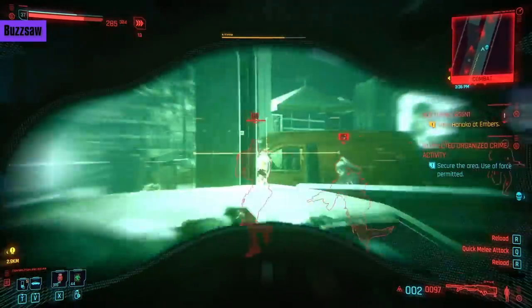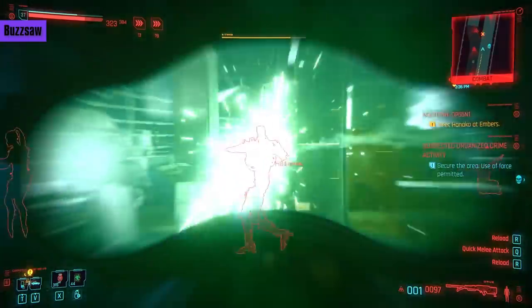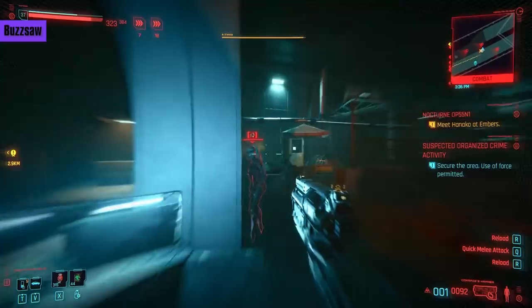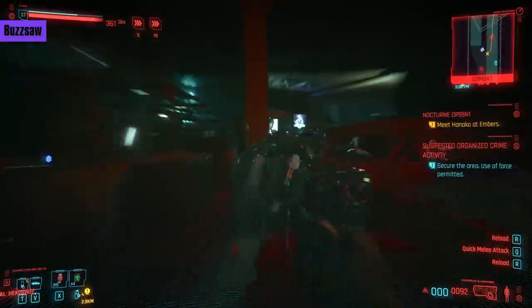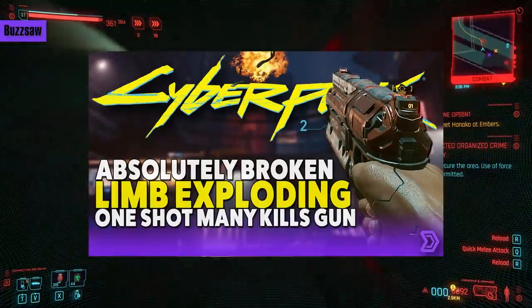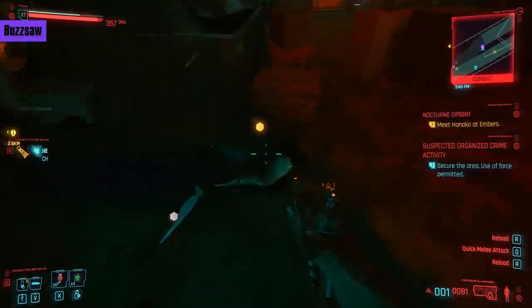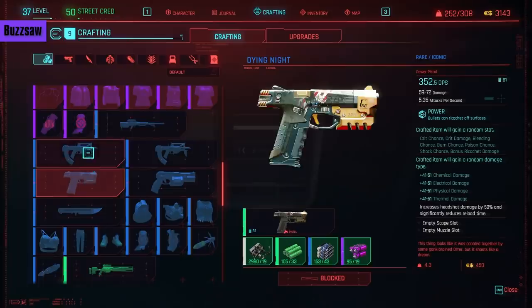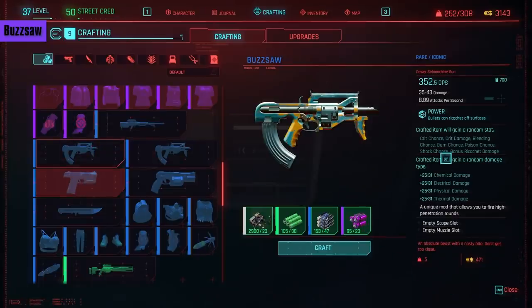To get it we will need to go to this suspected organized crime activity in Northside. Once you're there you have to clear out some Tiger Claws and some bots. Clear out the enemies and finish the job. On the body we see the legendary crafting spec for the Buzzsaw. To craft it you need the Edgerunner Artisan perk, which doesn't take that much investment in the crafting tree, and you also need some common, rare, and epic crafting components.